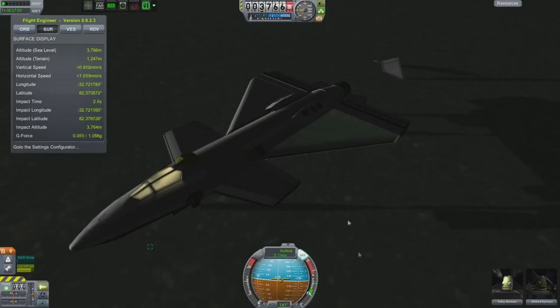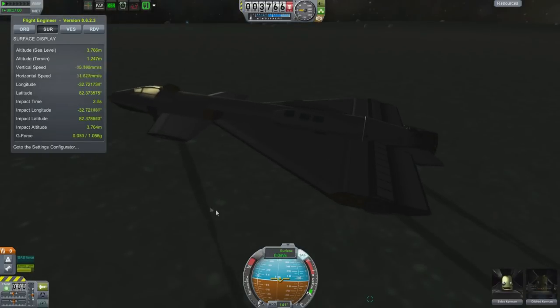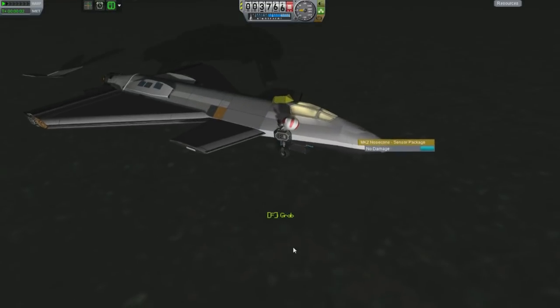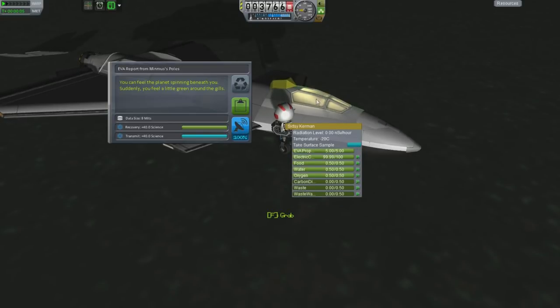That is a rudder — specifically, that is the tail plane, the vertical stabiliser plus the rudder. So not only do I not have any way to — even if I had a static one it would be fine — but now I've got no yaw control. And yeah, he also doesn't have any ability to stand up. I can feel the planet spinning beneath you suddenly — you feel a little green around the gills.